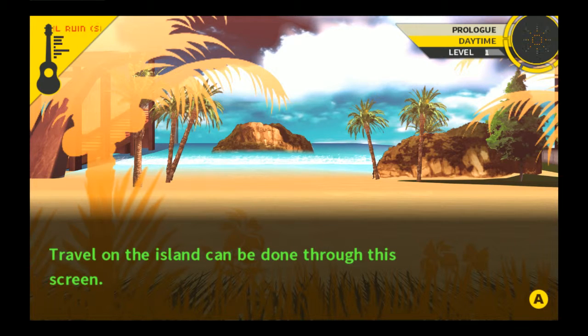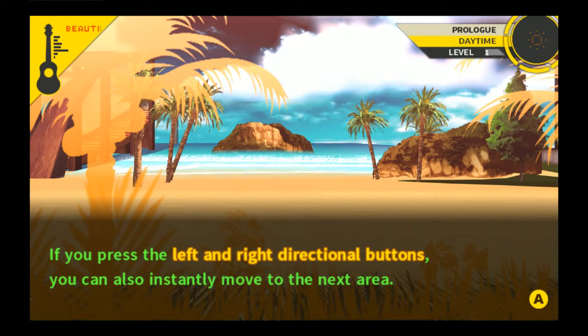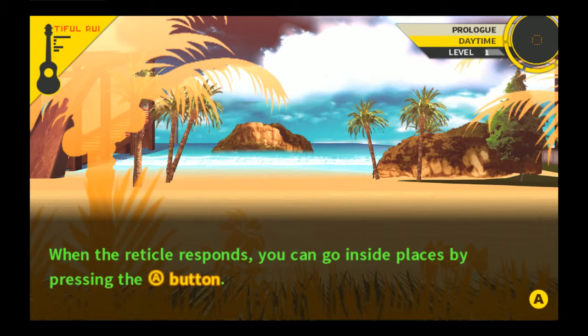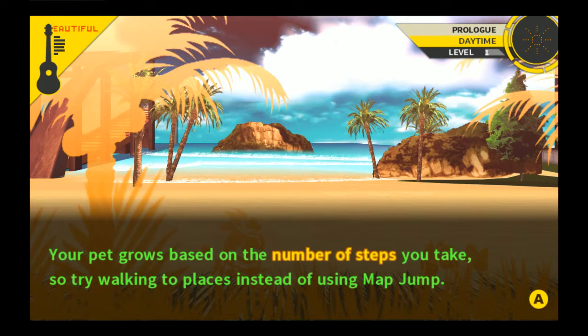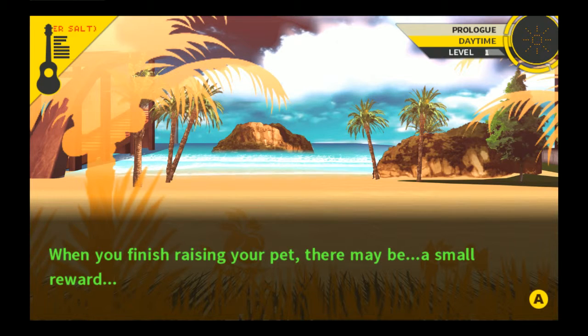Travel on the island can be done through this screen. You can move with the left stick, you can run by holding the B button while you move. If you press the left and right directional buttons, you can also instantly move to the next area. When the reticle responds, you can go inside places by pressing the A button. You happen to have your very own pet inside your e-handbook. Your pet grows based on the number of steps you take, so try walking to places instead of using map jump. When you finish raising your pet, there will be a small reward.